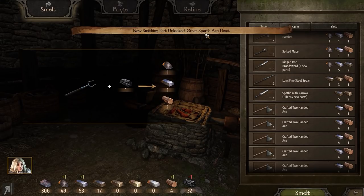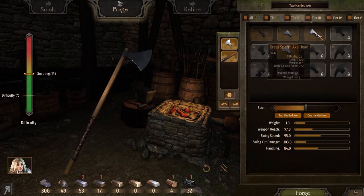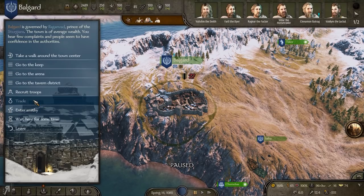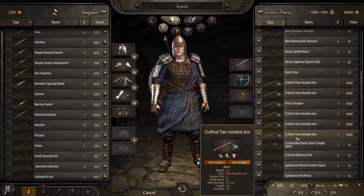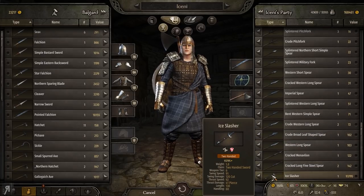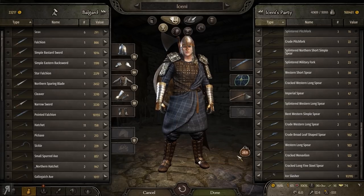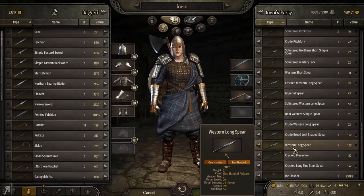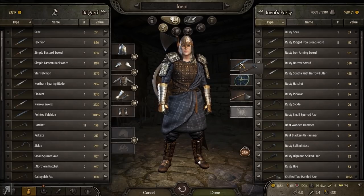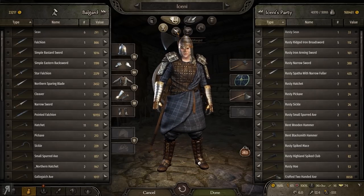I did actually buy a two-handed axe, and we unlocked a great sparth axe head — but it's only tier 2, so I'm going to stick with what I already have. All of my crafted two-handed axes, even though they're basically the worst, are limited by my current stats. Ice Slasher does 120 swing damage while this does 113, but thematically we want to be using an axe. I'm going to use 'Little Snowfall' instead — it looks pretty cool, although the blade looks really bad.